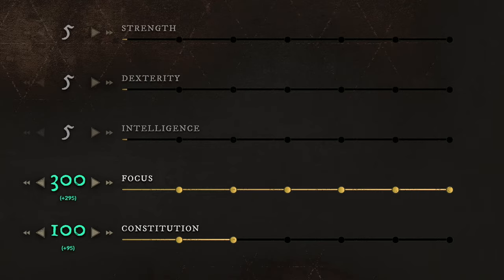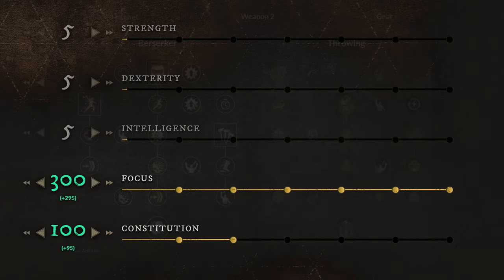Moving to the second build, which uses the easiest and best weapons in the entire game: the Hatchet and Life Staff. Starting from level 0, you want to get your Focus to 150 first, then start building Constitution. Around level 60 you should have 300 Focus and 100 Constitution. For your gear, go with the medium category. The best setup is heavy helmet, heavy chest armor, medium gloves, light pants, and medium boots — giving you 22.9kg weight, which is just below the heavy weight category.